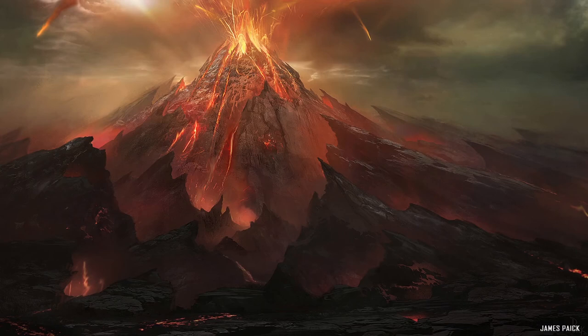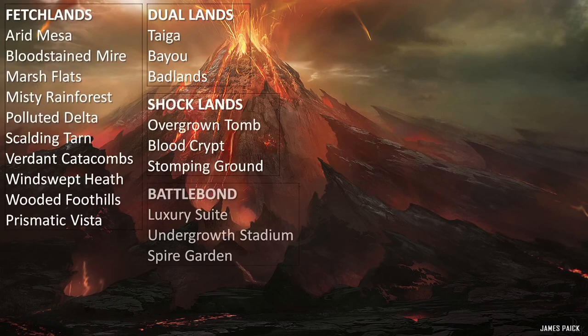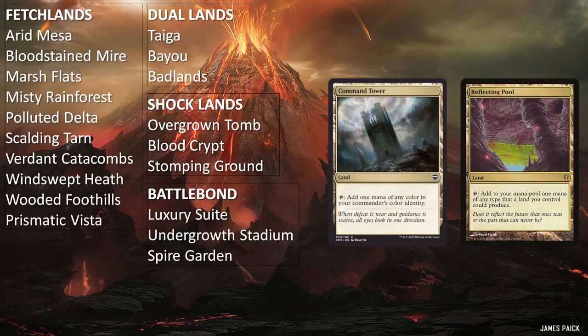The rest of the deck is just the lands. The deck is running all 10 fetch lands, all 3 dual lands, all 3 shock lands, all 3 battle bond lands, Command Tower, and Reflecting Pool, as well as 4 of each snow-covered basic land in case anyone is running anything that benefits from it. 12 basics don't really set this deck back as much since Yurlok filters mana. As mentioned earlier, we need that many basics because of Blood Moon effects — which in this case, we're the ones running them. The dual lands are not entirely necessary and you can swap them out for any budget substitutes. Just make sure that you don't add any pain lands as substitutes, since we don't want to get hurt too badly from tapping down lands in this deck.